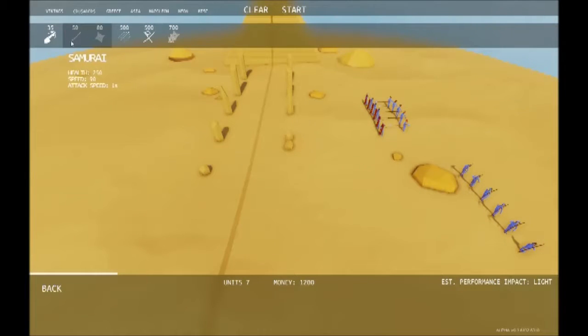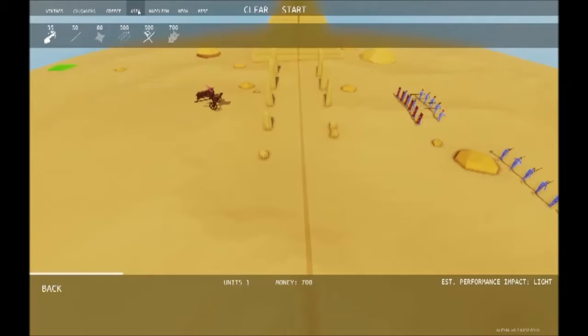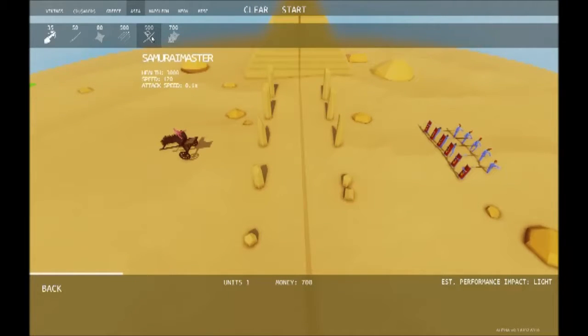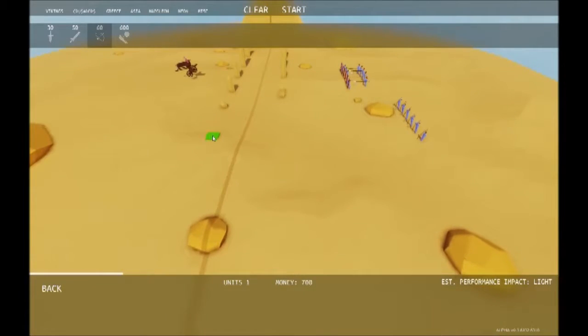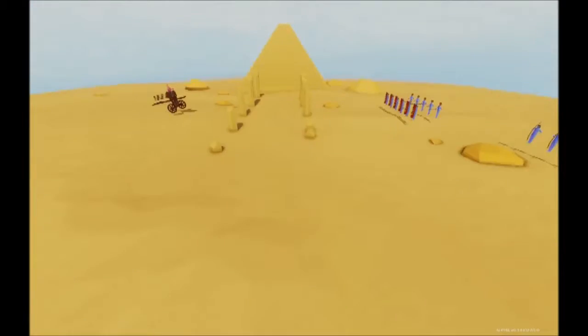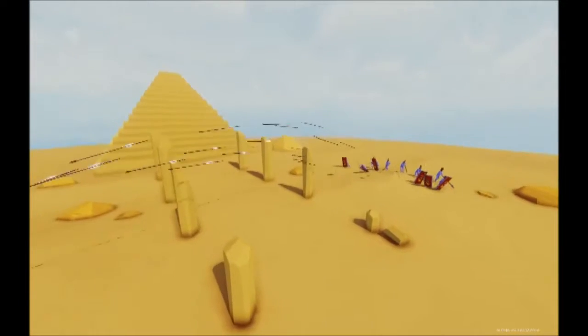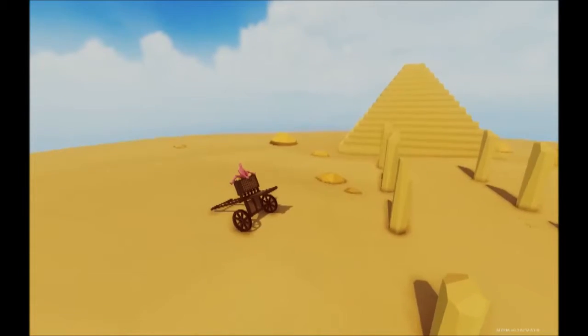What have we got? Ninjas, samurai. The hawacha - what do you do? Footmen, archers. Fight archers with archers, I reckon. Let's situate them all up here so they can flank. I'm pretty sure you have to be careful because they can shoot each other. The hawacha - look at that! That just decimated them. It should have because it cost $500.